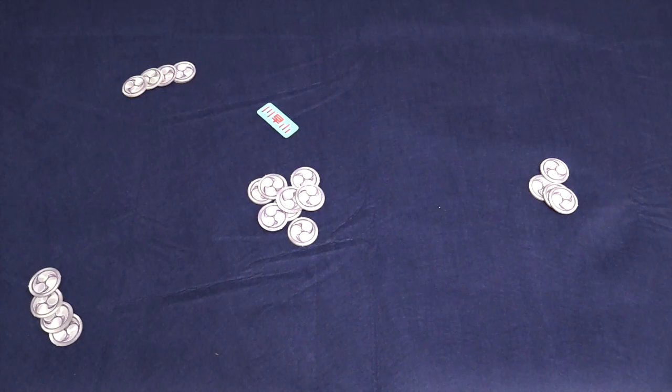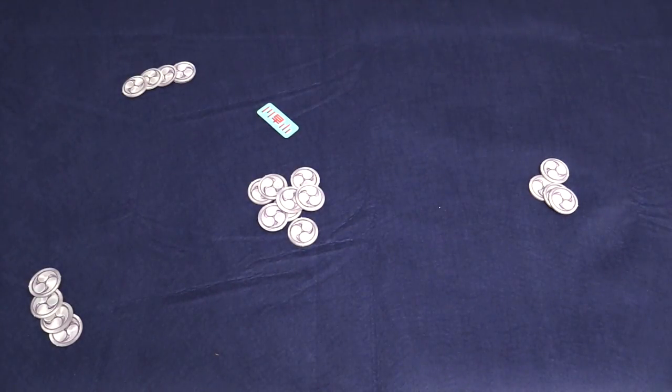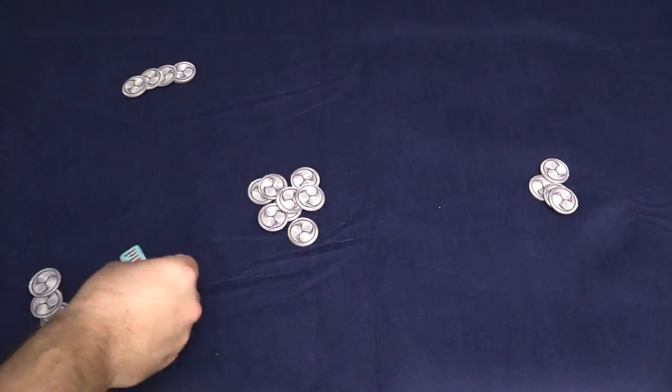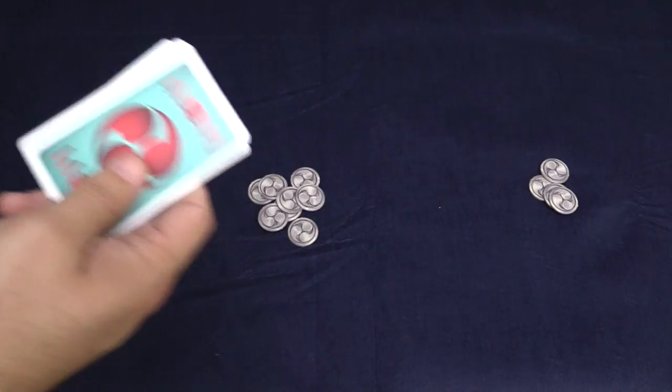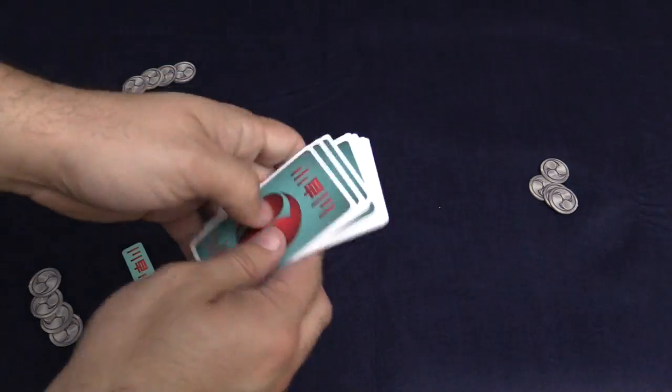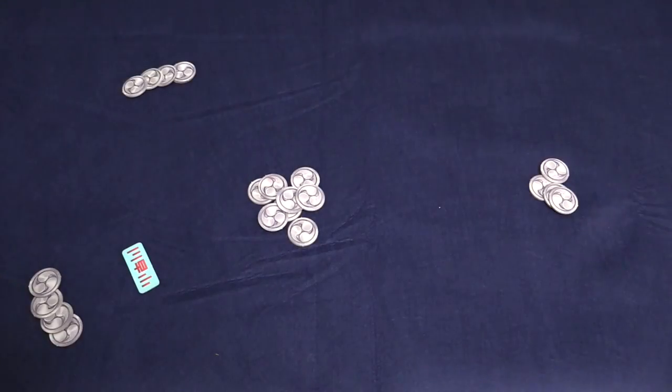The game comes with very few components. You have a bunch of tokens, a star player marker, and besides that it comes with a very small deck of cards which has 15 cards numbered 1 through 15, no repeats.